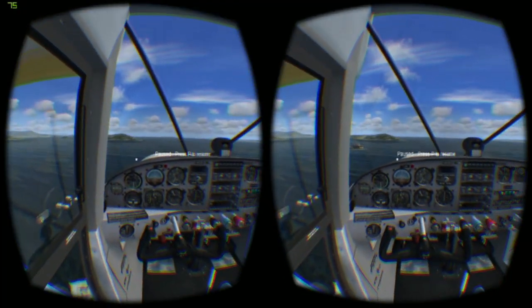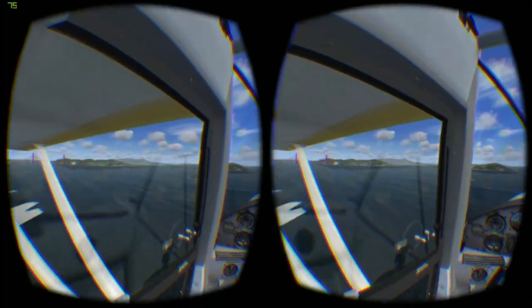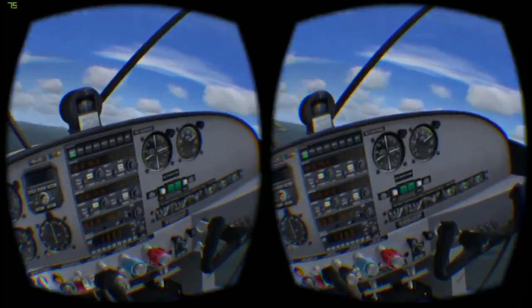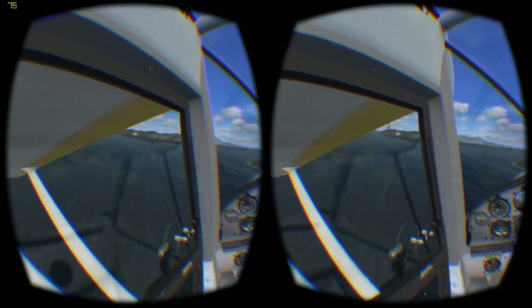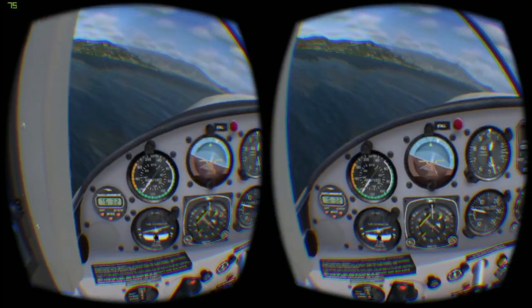One of the largest issues with the rift is its low angular resolution. It can be difficult to read small gauges and text. To work around this, I've added zoom functionality. You can press forward on your joystick's hat to zoom in, and backwards to return your view to normal. Left and right allow you to adjust the zoom level.